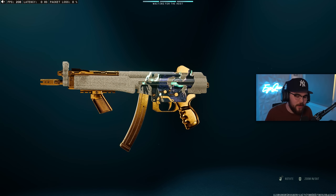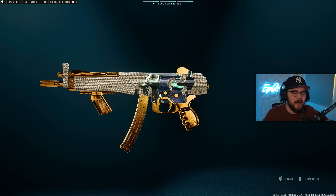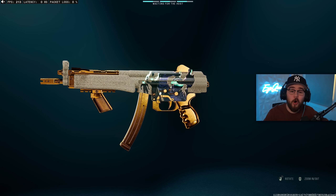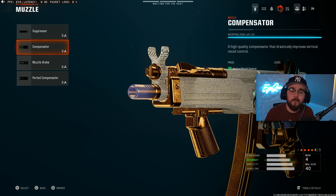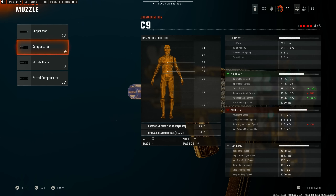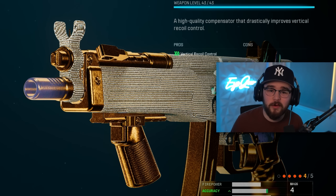Next up at loadout number 3, we have the C9 SMG, which is actually the MP5. One thing we know about the MP5 every single year in Call of Duty is it is always disgusting. It's super good right now in Black Ops 6 and it's going to be very good in Warzone as well. For the first attachment, I'd toss on the Compensator for our Muzzle, giving a massive boost for vertical recoil control — 32% for recoil gun kick and 35% for vertical recoil control, which is perfect because the MP5's recoil pattern is more vertical than horizontal.